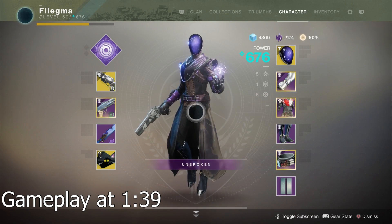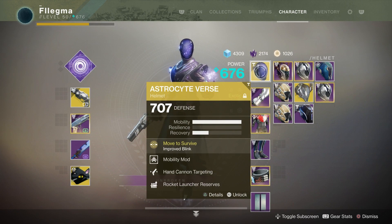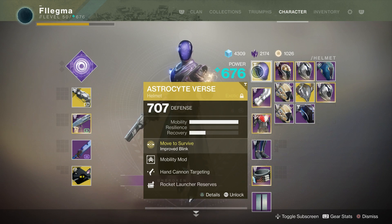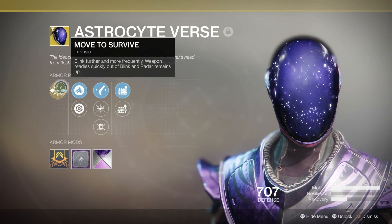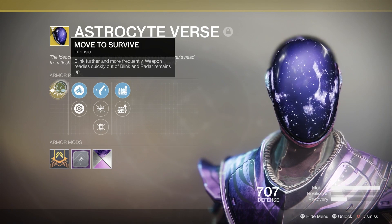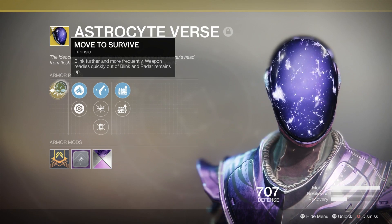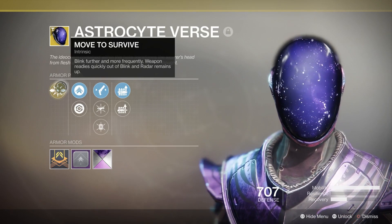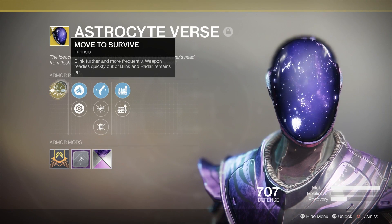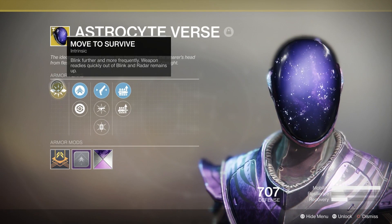What is up guys, in today's video we got the new warlock exotic helmet Astrocyte Verse. It's the best exotic that came out with the Season of Opulence — between the hunter exotic and the titan one, this one is really good. You can blink up to three times in like five seconds and you're gonna blink really far, your weapons are gonna be ready quickly after you blink, and the main part: you still keep your radar. Radar is a part of Destiny and you need it to survive. I'll show you guys the blink without the helmet and the blink with the helmet — you're gonna see the big difference.